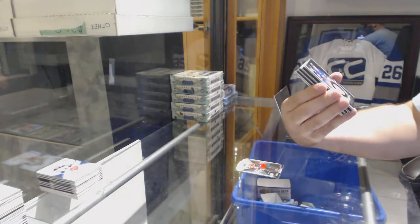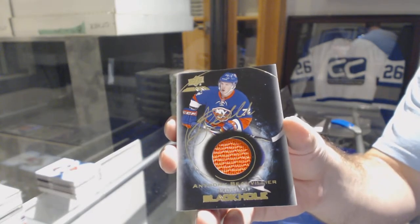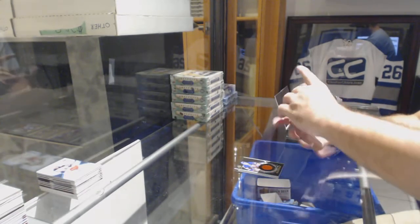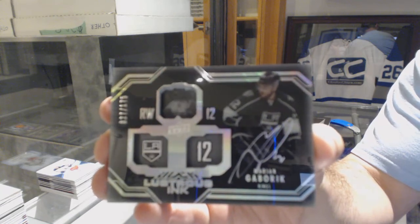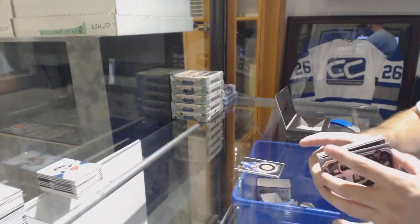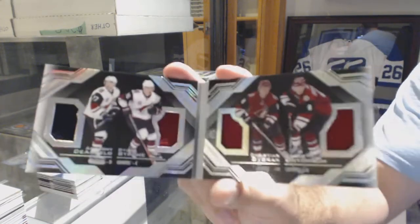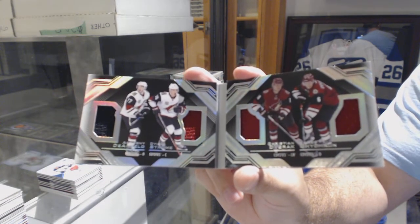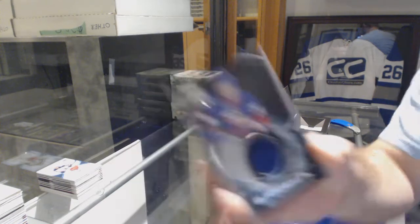For the Islanders, Black Hole jersey auto — Anthony Bobilier. Riley hitting 100 — my god, that'd be insane. For the Los Angeles Kings, numbered to 175, Luster Sink — Marianne Gaberick. You guys have tied the first break now. We've got a booklet for the Coyotes — Angelo, Strom, Dvorak, and Chitron.